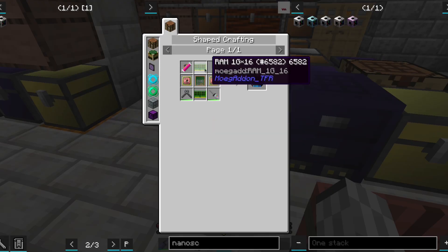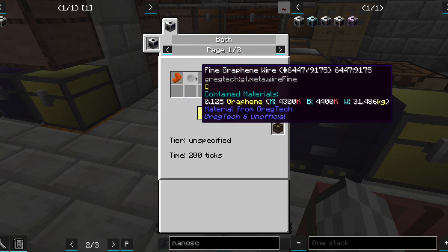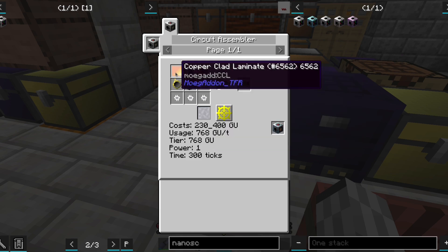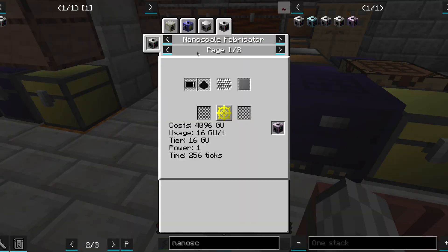Next, we could do the sockets for the high-tier Gregtech processors, however it appears that they are gated by graphene. The next option is making the second tier of mainframe, but we are again blocked by graphene. So let's see how we make graphene.